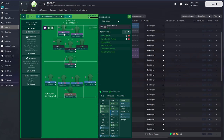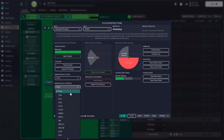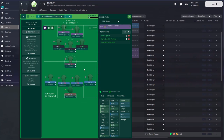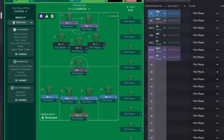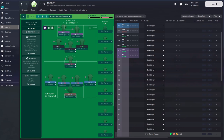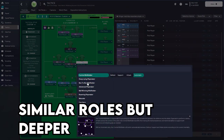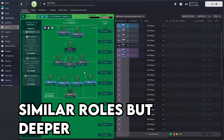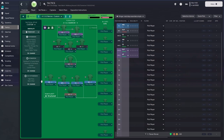Both strikers like to move into channels, so I'll use that defensively too — the deep-lying forward on the right covers the left-back area, and the other striker marks the right-back area. When we lose the ball we'll close gaps down quicker. For the backup version — say we're away from home and struggling — I've copied the tactic into another slot. I'll simply switch the two shadow strikers to mezzalas, which holds on to a game better. It's a quick switch from the main tactic, so there's version one and version two. Now let's go into the season with Wolfsburg to see how it works.